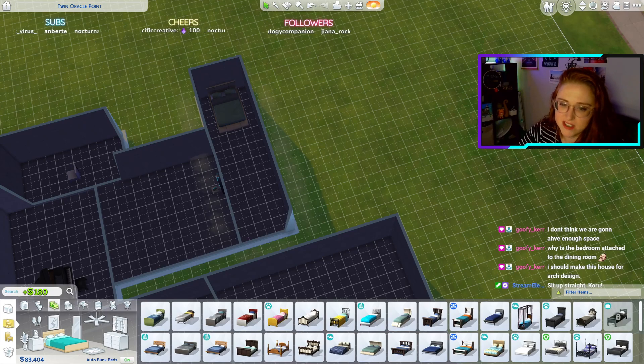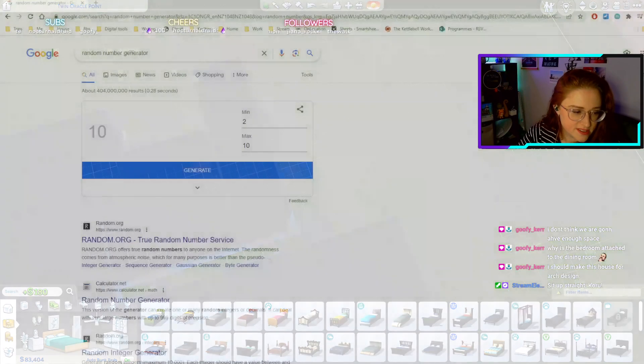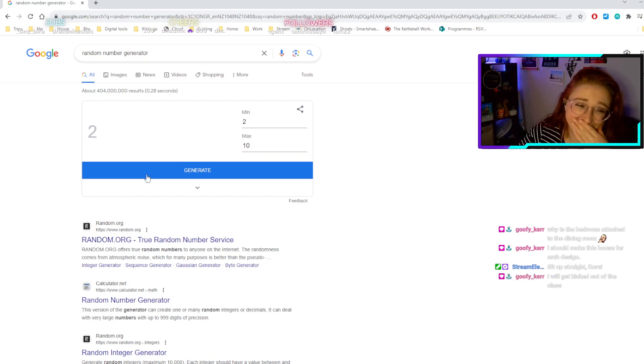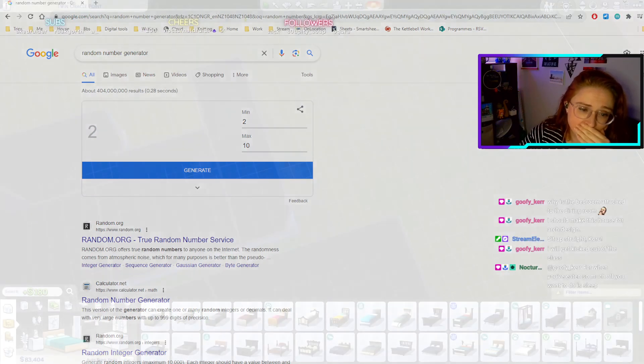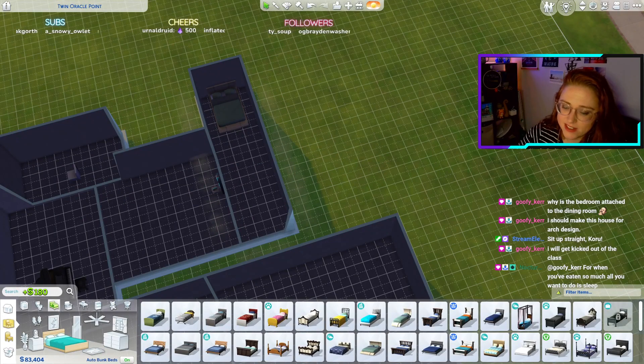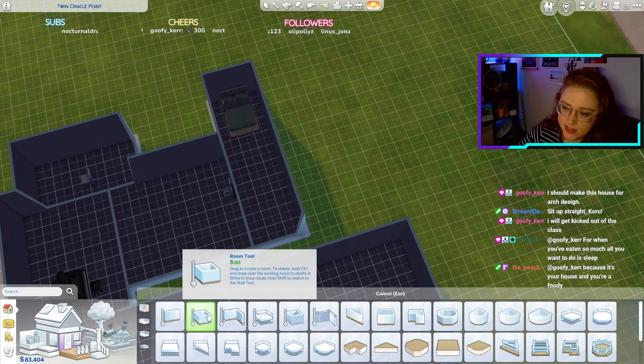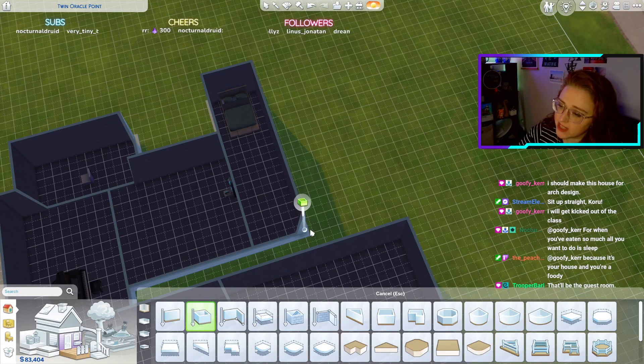Let's go — bedroom two, three. Oh no, that can't be a bedroom — it could maybe fit a bunk bed. This is like the architect was drunk. I knew this was a possibility, guys.